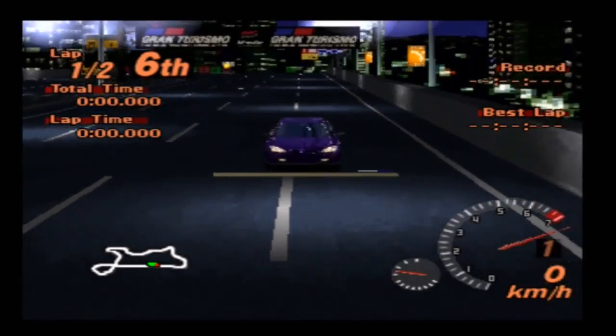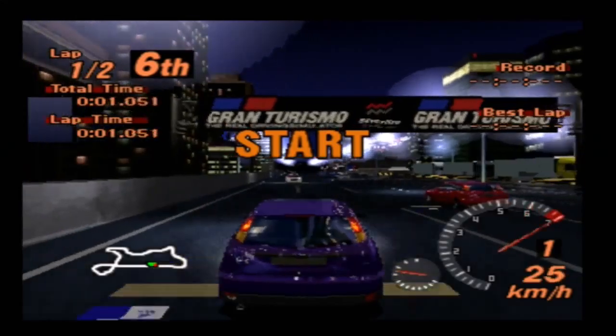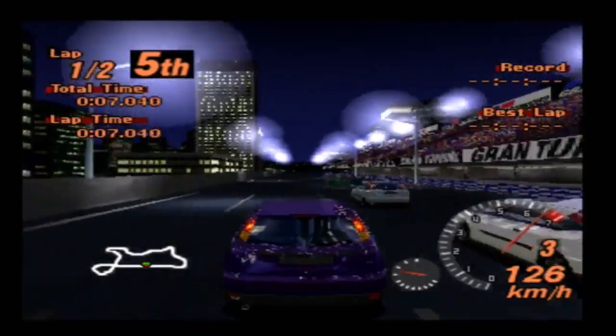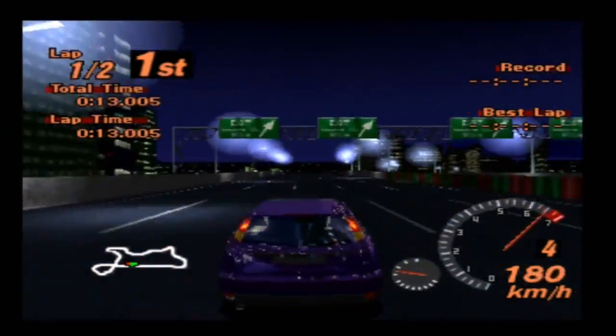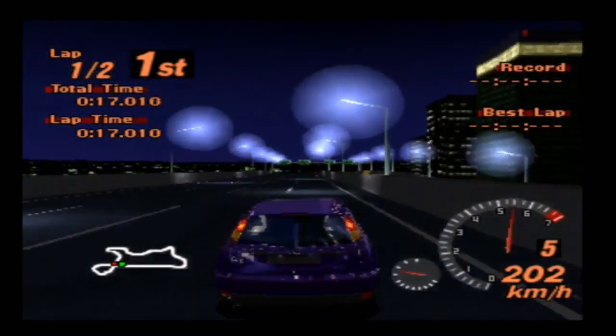Here we are at Special Stage Route 5, which is where this One Make Race supposedly takes place. We are, once again, running in reverse, which seems to be a theme with these things. And I'm in my almost 400 horsepower Ford Focus — 381 horsepower in this thing. And as you can see, it kind of blows the field away. This thing is much more powerful than I was expecting.